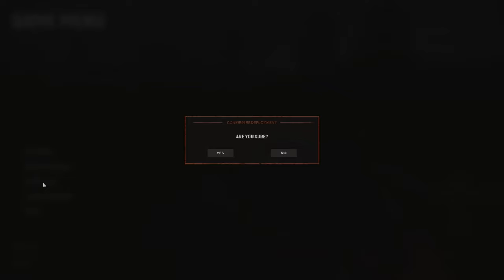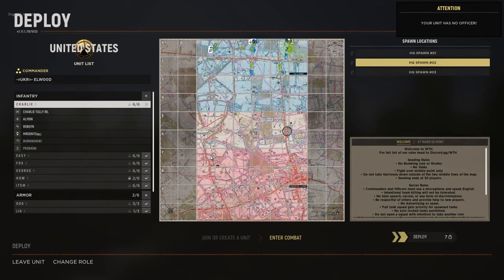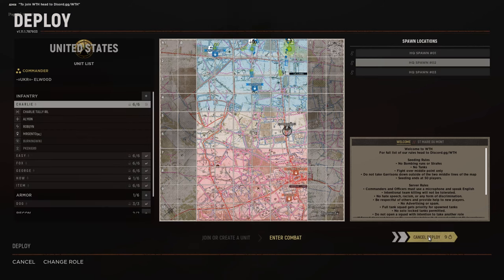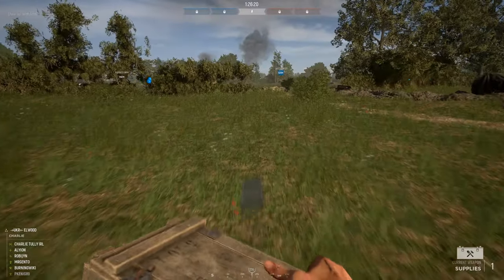So the commander can spawn in tanks, trucks, mobile garrison, airdrops, airstrikes, strafing runs, and ammunition for the artillery. These are all very useful to have, and thus making these nodes as an engineer is very important.